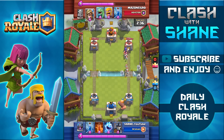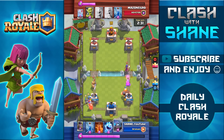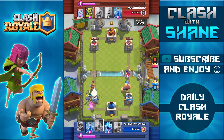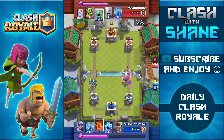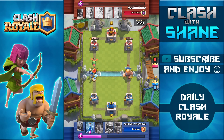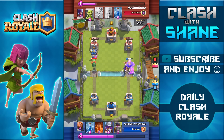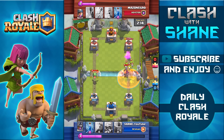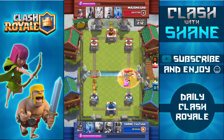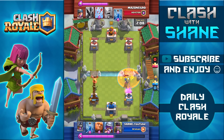Unfortunately I wasn't dealt a good starting hand, so I was forced to do a slow push on the right side with the giant. Also on the left side I make a terrible play using guards to counter the miner, and as a result the prince gets one charge attack on my tower bringing it down to 2200 health. On the right side I don't have enough elixir left to support the push, and he has high level cards like level 11 goblins and level 11 barbarians, so I can't even use my zap spell to one-shot those goblins.